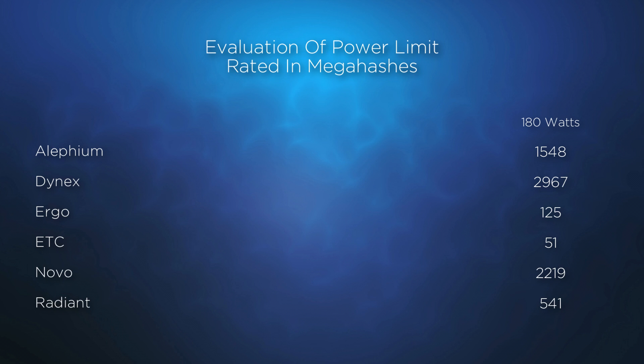Next, let's establish performance at the lowest power setting of 90 watts. The quick takeaway is that we give up performance when we choose to reduce our power draw. So let's start to look at some settings in between.